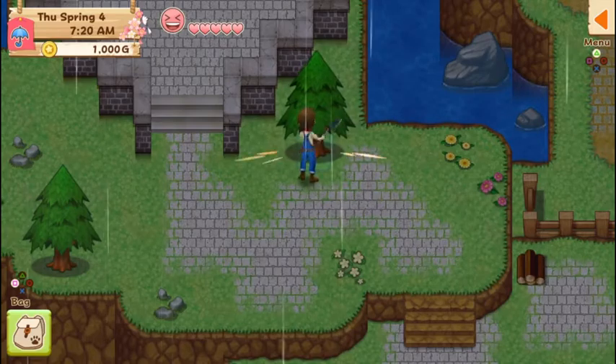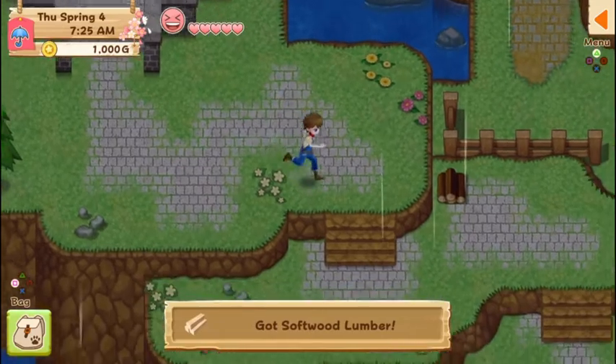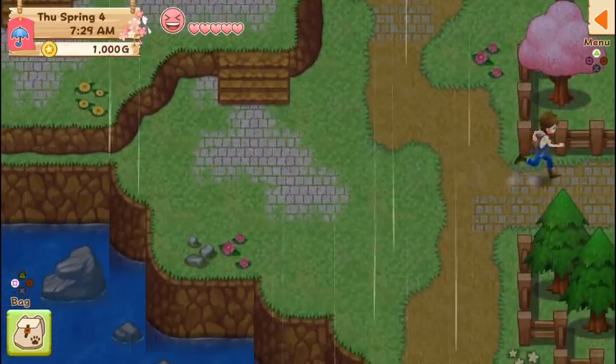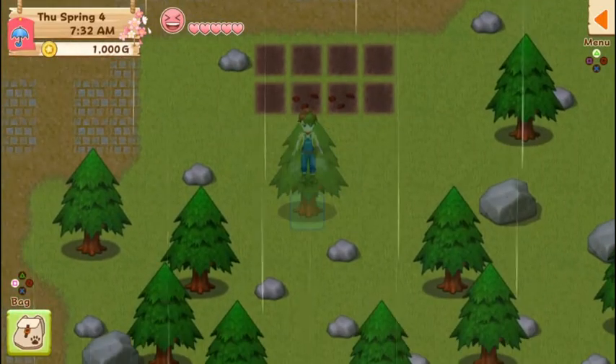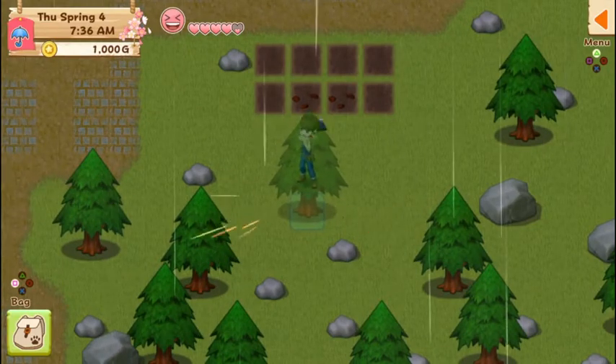I just feel like cutting this tree down, I don't know why. There we go, that tree is cut. Let's go take care of some of the trees on our farm, because there are trees everywhere on our farm. Now we need to figure out how to get a hammer so we can get rid of these stupid rocks.